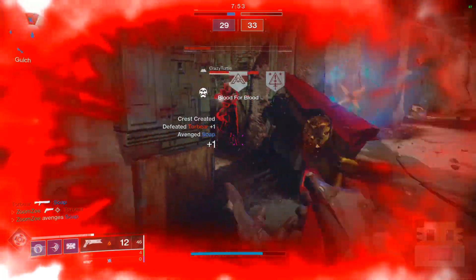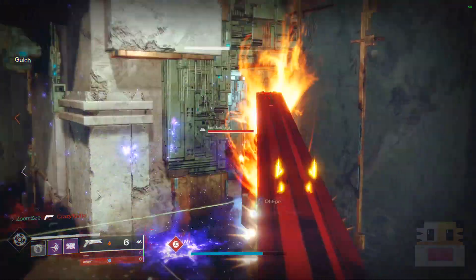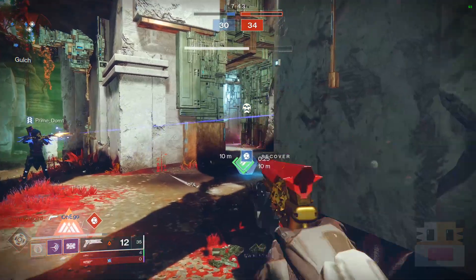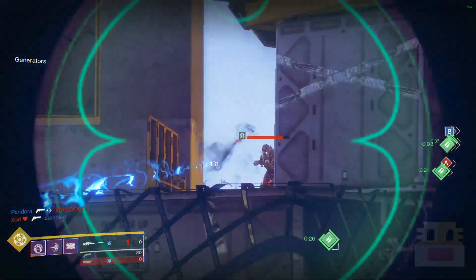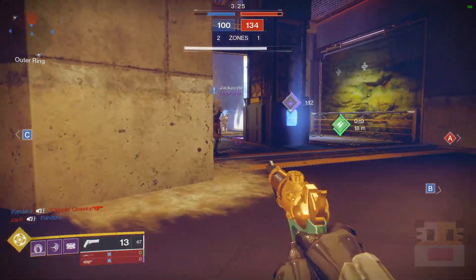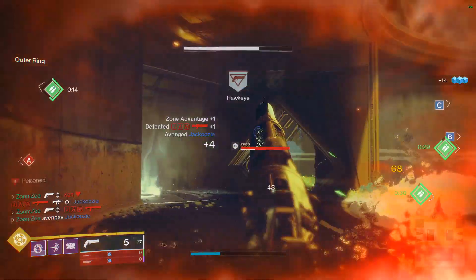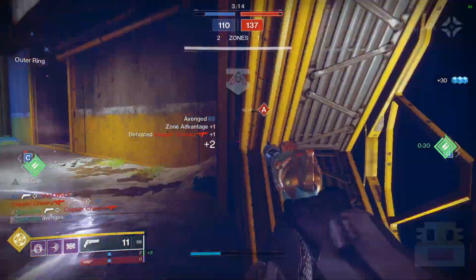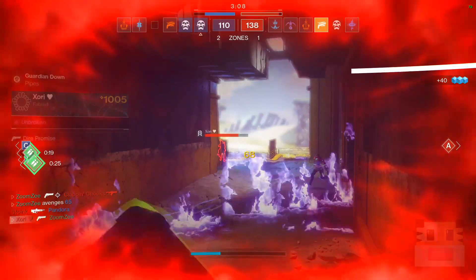For The Last Word, they made a lot of changes making it more of a blind-fire weapon — so even though it still has a great time to kill, it's a lot less consistent because you can't aim down sights for the extra damage boost. The Crimson is less useful now since more people are used to dealing with Auto Rifle recoil. Luna's Howl and Not Forgotten — even though they have the Precision Frame recoil pattern — their perk basically never gives you a better time to kill.